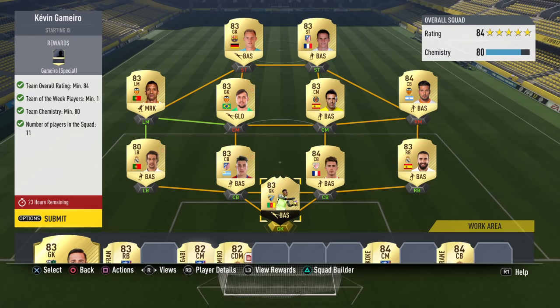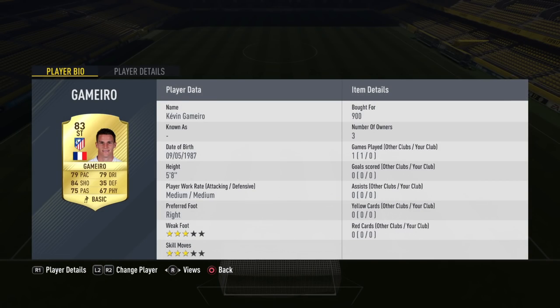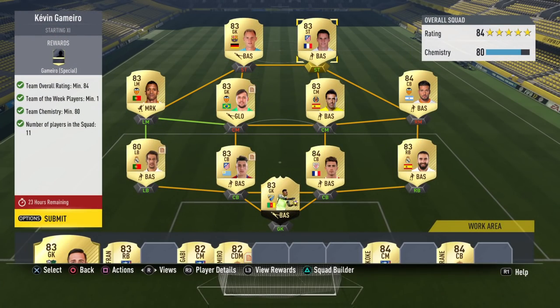So this is the team I have gone with. This cost me, excluding the in-form I already have, probably around 15 to 20k, so you're looking at about 35k max. Obviously we've got Gamero in there — we don't mind getting rid of him at all, because we are getting a better version.